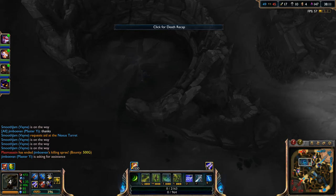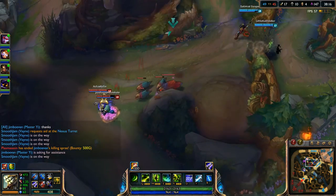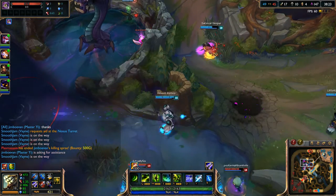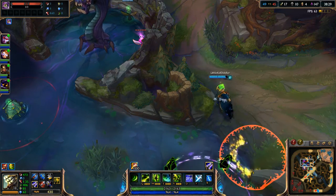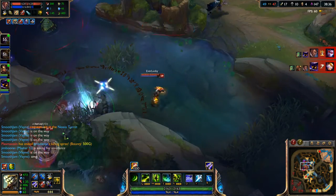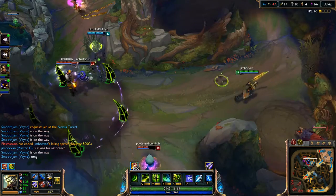Now we're going to go ahead and do Baron, which is really cool. Amumu's right here just protecting. Let's just go ahead and go over here. Did we ward it? Yes we did, but they have a ward right there. It's really risky to go in here right now with Veigar and everything. Are they trying to do the buff? They may be trying to do it.